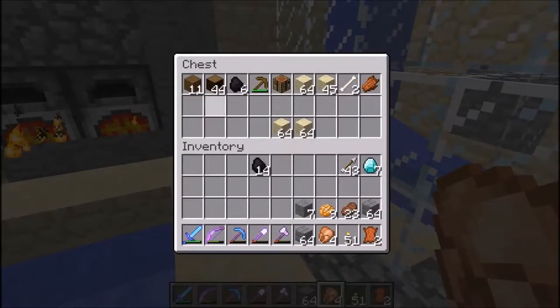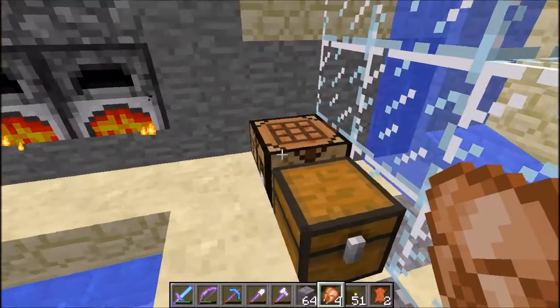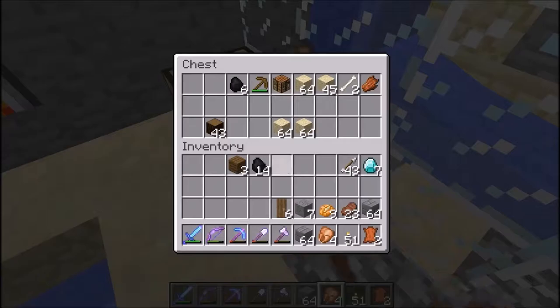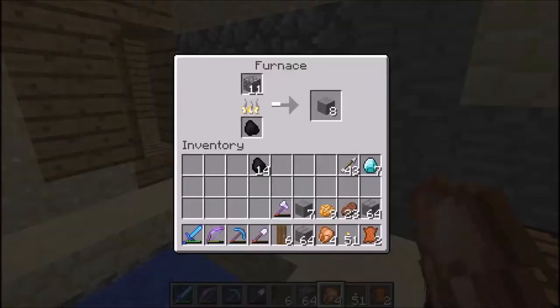We'll need two of those - which means we're one short. I made six. Well, we'll need the inside ones too, so might as well use them. We'll probably use them anyway.